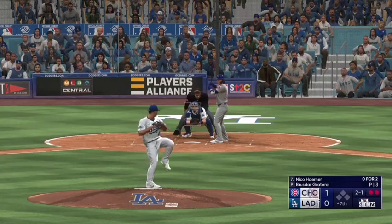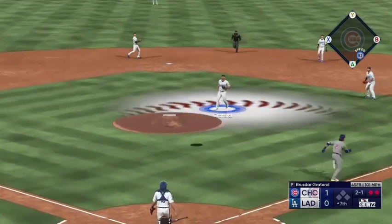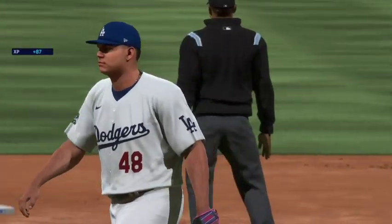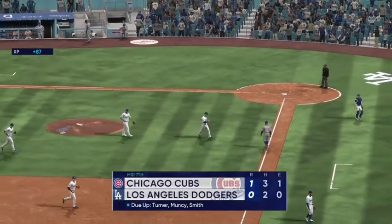Right-handed reliever. Now a pop-up on the infield — Groterol in position, and that will end the inning. Three up, three down for the Cubs. But they lead it one to nothing.